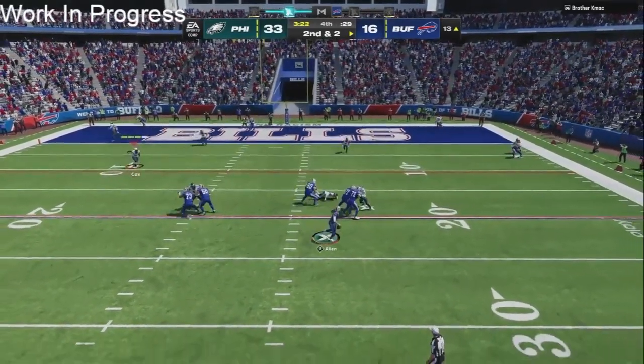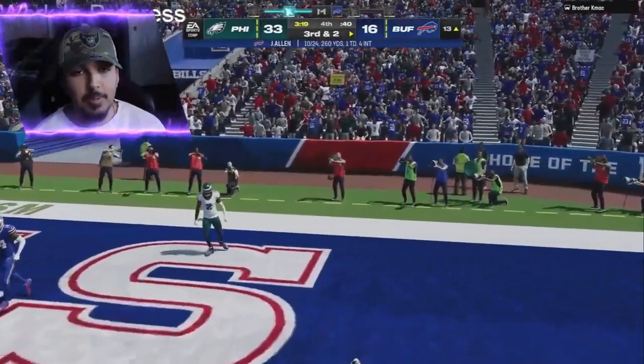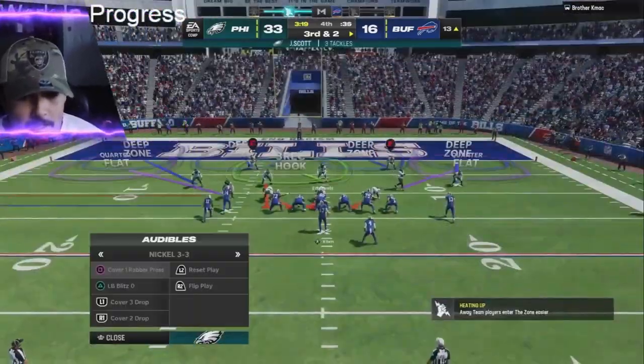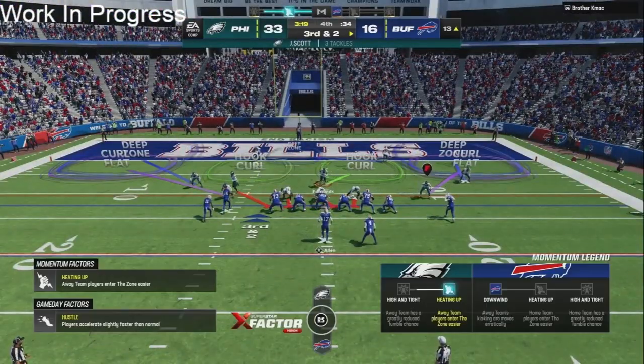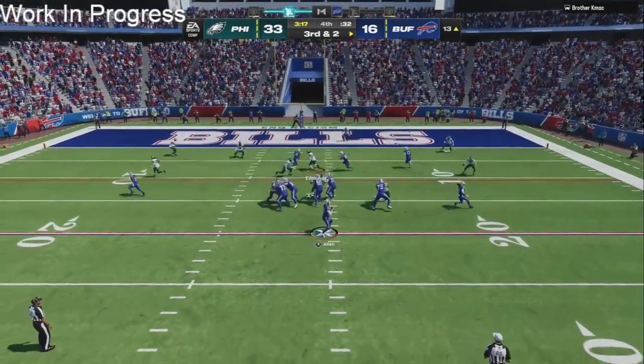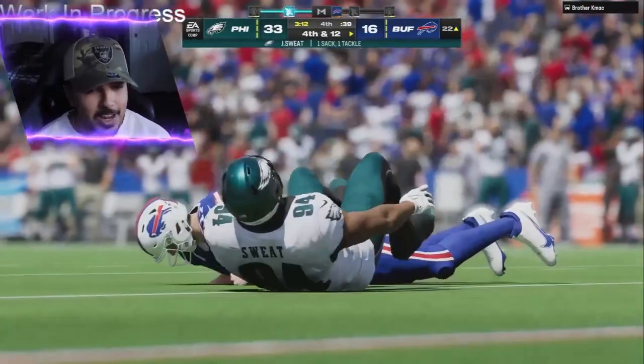We've messed up our adjustments — he's gonna have someone open. He missed the read. Big Fletcher coming in — save me, bail me out. He throws it and that could have been a pick, but at this point he's just trying to get in the end zone. We're gonna run a little bit of Cover 3, man up the running back, shade down, make sure he doesn't take off. There goes the Eagles D-line — they are crazy.